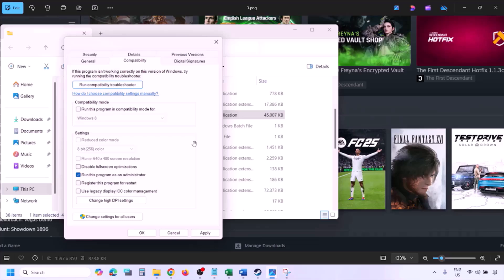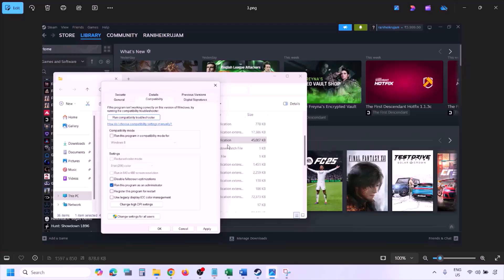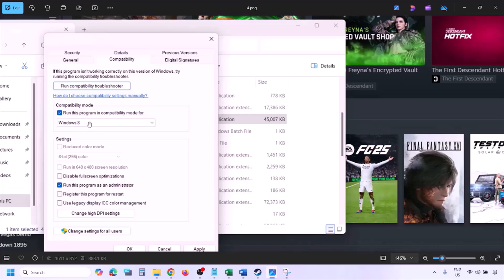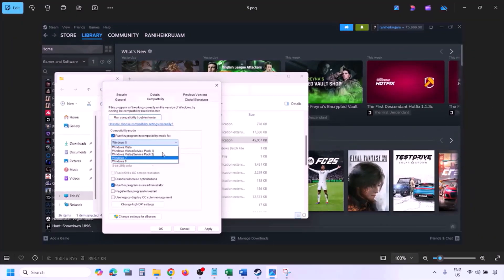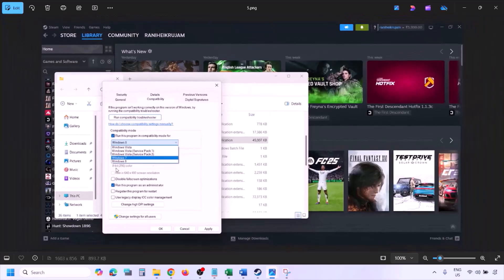Launch the game from the game installation folder instead of Steam, and check. Still not working? Check the compatibility mode box and select Windows 8 from the dropdown, hit Apply, click OK, and launch the game. If still not working, select Windows 7, hit Apply, click OK, and check.